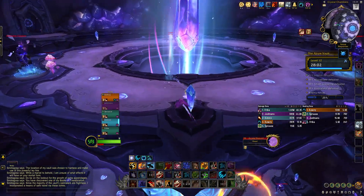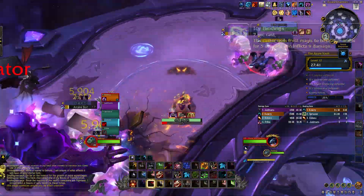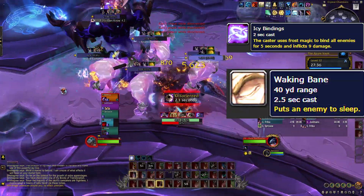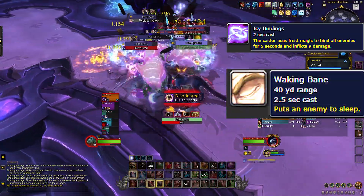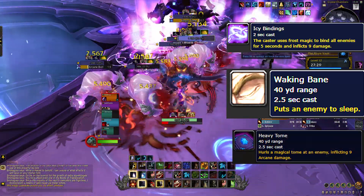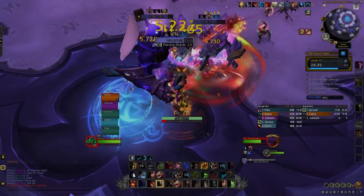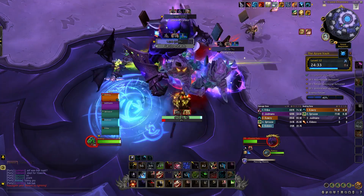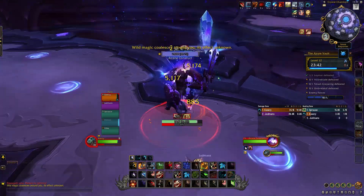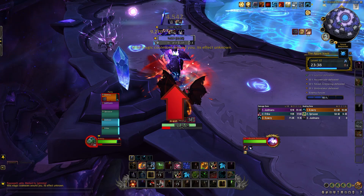You run into the most obnoxious trash in the dungeon. Rune Seal Keepers cast Icy Binding, which is a mandatory kick — there are a lot of swirls on the ground throughout this trash, so missing a binding kick is really bad. Arcane Elementals cast Waking Bane, a 10 second sleep, so it also needs to be kicked. Heavy Tomes from the Unstable Curator is a big damage nuke on the tank, but it's the third priority for interrupts. Crystal Furies cast a frontal piercing shard, which is the best option for stops, and the Arcane Constructs do a knockback in a frontal cone called Arcane Bash. This can be dodged, but it's really hard to see if you're not looking for it specifically.